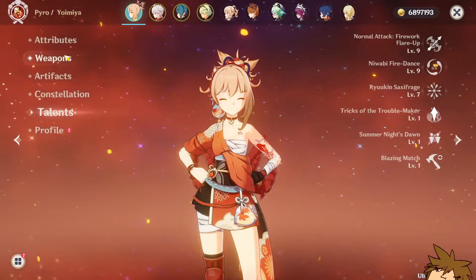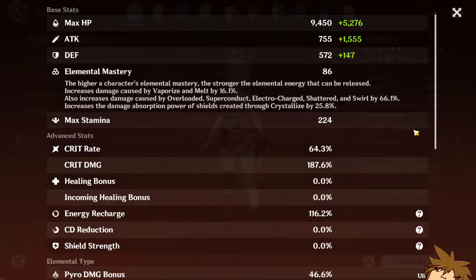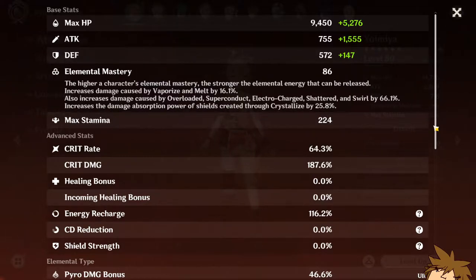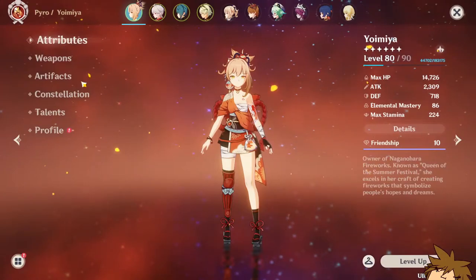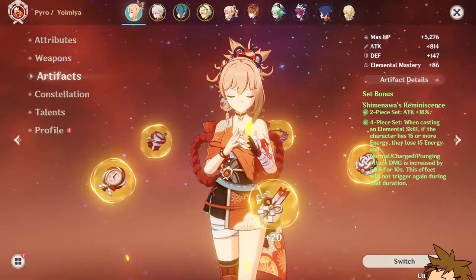Now I can show you guys my stats — Yoimiya has 64.3% crit rate with 187.6% crit damage. Obviously it's not the ideal 1:2 ratio, but this is a free-to-play account, and I just think that's a pretty significant thing to highlight.